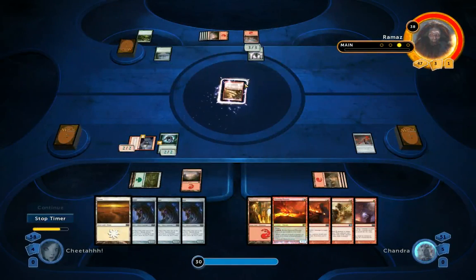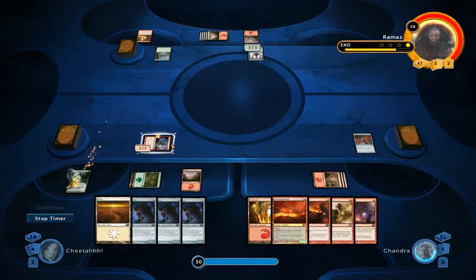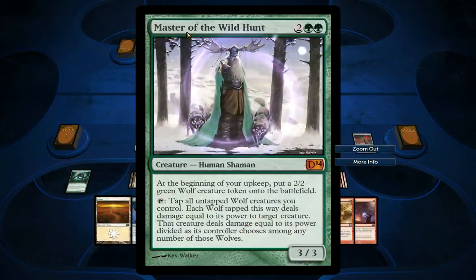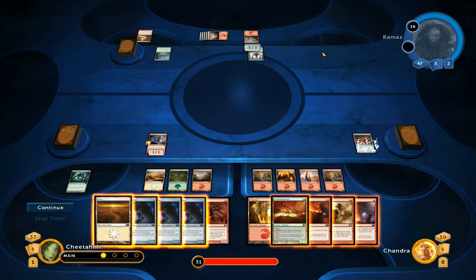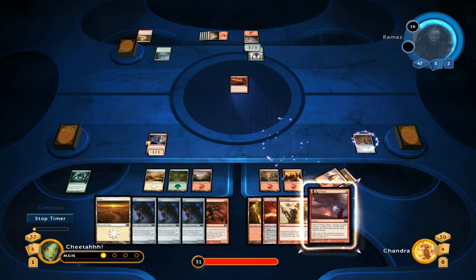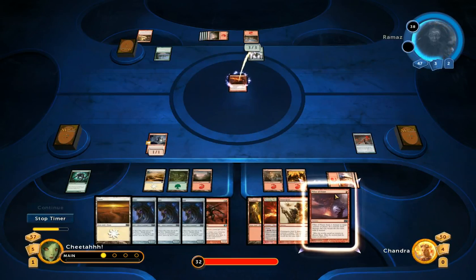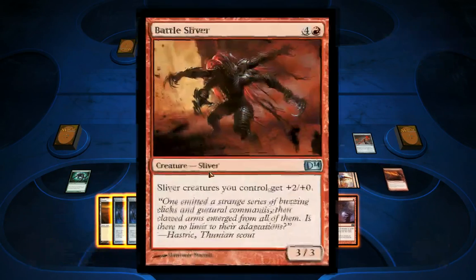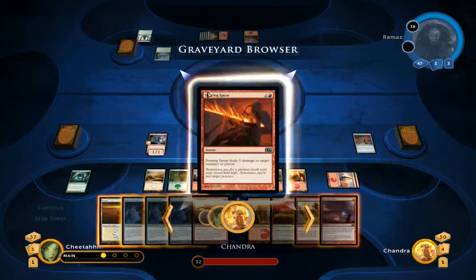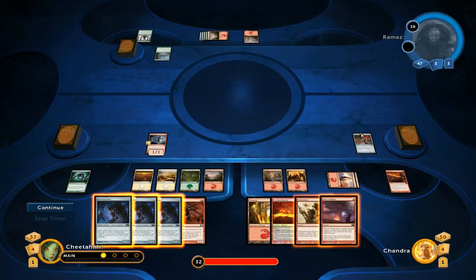He's going to play Flameslash to kill my Predatory Sliver, which is unfortunate. And he's also going to bring out Master of the Wilder, which spawns a wolf every turn — it's a pretty good creature. What I was hoping Chandra would do is wait for me to attack and then just play a flame to kill it. But she used the Searing Spear — at least she's doing something. She's also getting us life with this artifact.